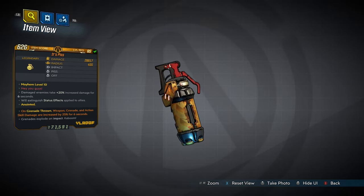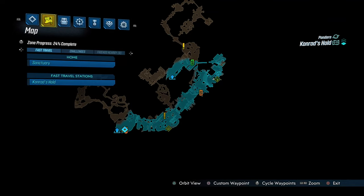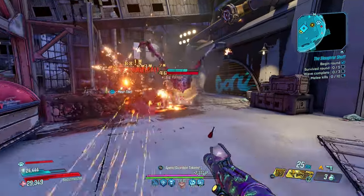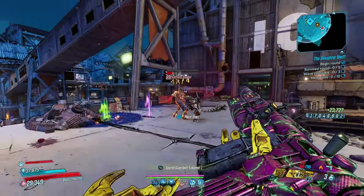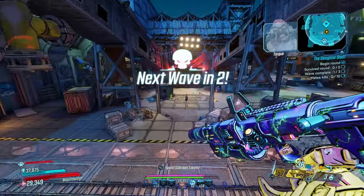Now for It's Piss — a non-elemental grenade which can only be dropped by Sloth, who you fight around here in Conrad's Hold. It's Piss isn't your regular chuckable explosive. It's Skag Piss, though it might even be from Gravewort — unfortunately that's not explained in the lore.